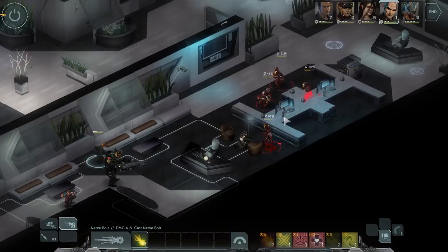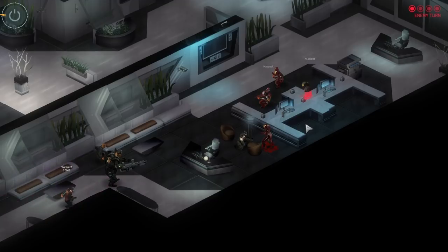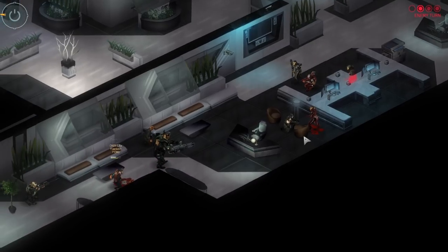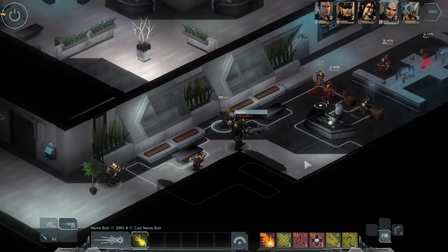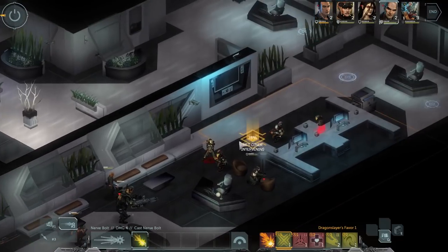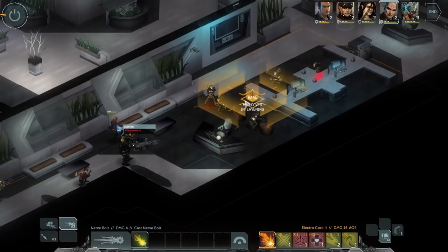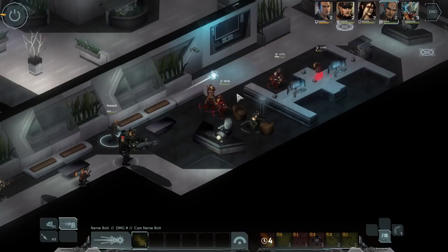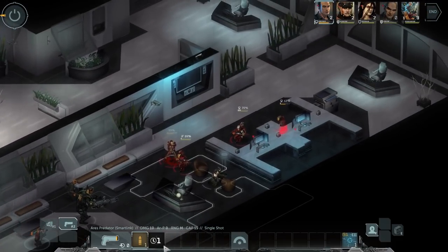For all you Shadowrun players freaking out because your Wired Reflex 3 plus Reaction Enhancer 10 characters won't be fun anymore, don't worry. The game has you taken care of with the new action economy. Every character gets one major action and one minor action on their turn, plus one initial minor action for each initiative die they have. Since everyone's got 1d6 as the base initiative die, that means everyone's going to have one major action and at least two minor actions. But faster characters get more — so if you've got 3d6 initiative dice, you get one major action and four minor actions.